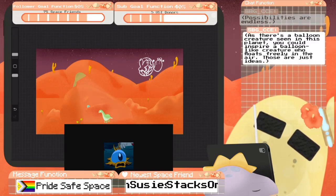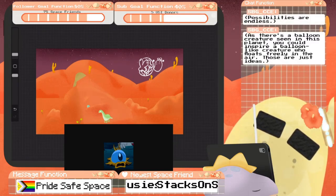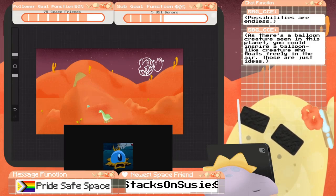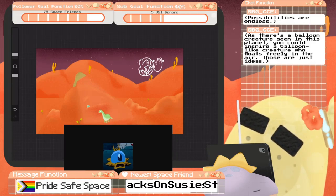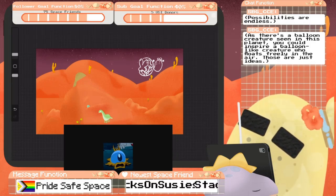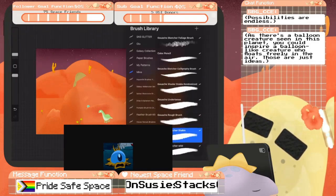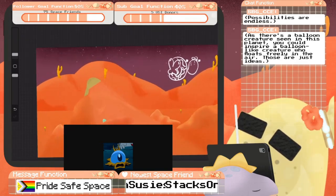There's a balloon creature seen in this planet — you can inspire a balloon-like creature who floats freely in the air. Those are just ideas; possibilities are endless. That would be kind of neat. What should our balloon creature look like, then? Let's do some doodles.